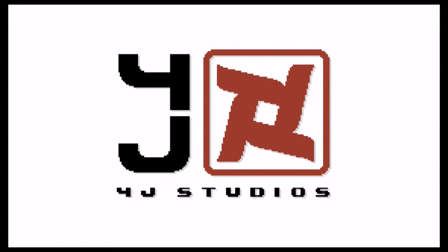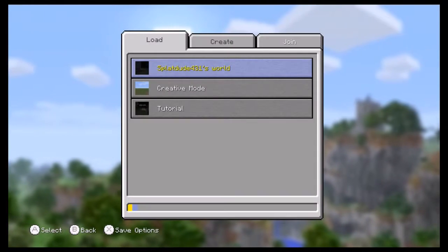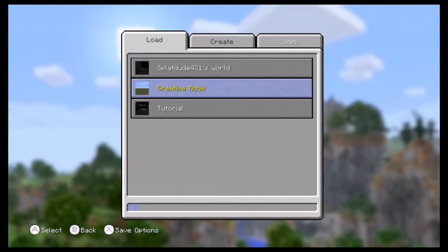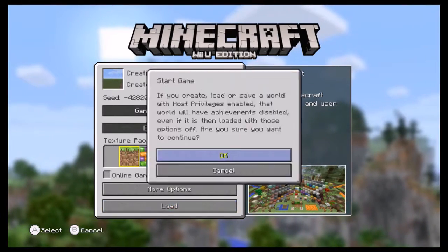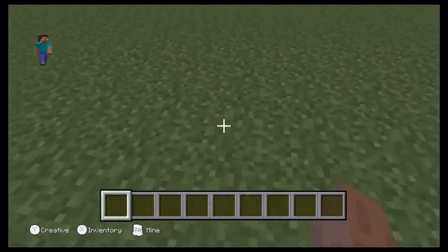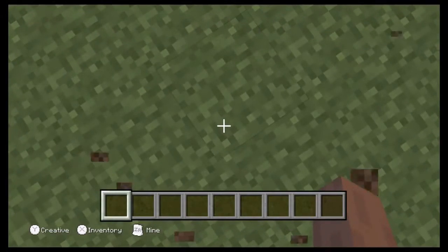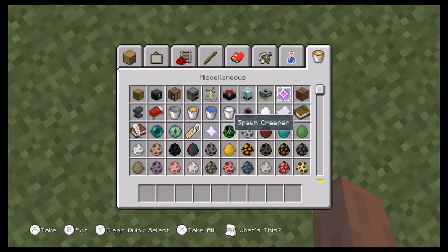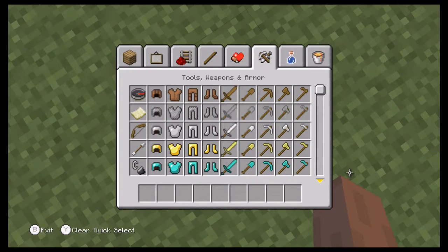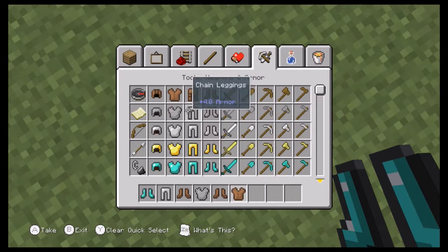How's it going? Here with some more of Minecraft Wii U Edition, and today I'm going to show a little glitch I found out while just messing around in creative mode. I'm pretty sure this must be a glitch, because there's no way that it's actually intentional for it to be this way. So it's to do with the armor, specifically the leather armor.